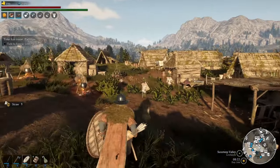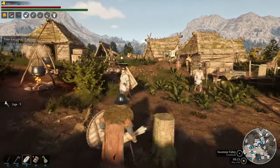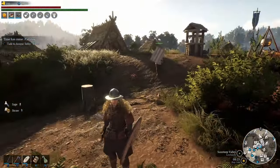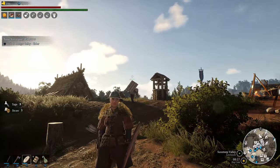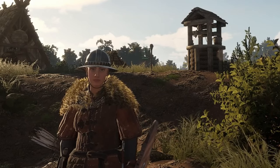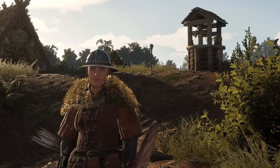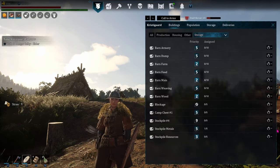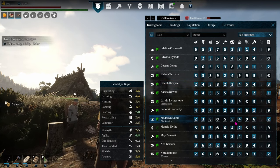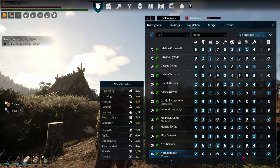If you decide to redo your storage, you can just change the toggle buttons and your workers will move everything around for you. However, remember that they won't efficiently be able to get things re-sorted if you don't have enough people assigned to delivery, or someone with a high enough delivery priority.